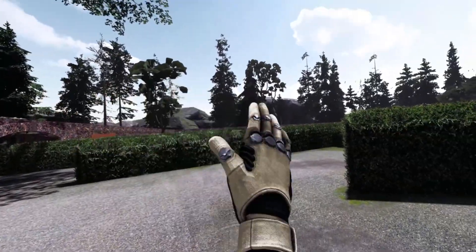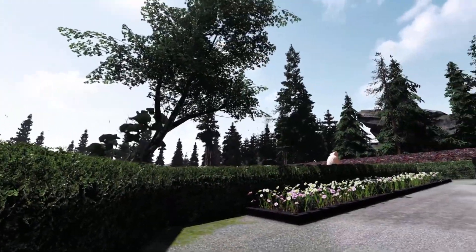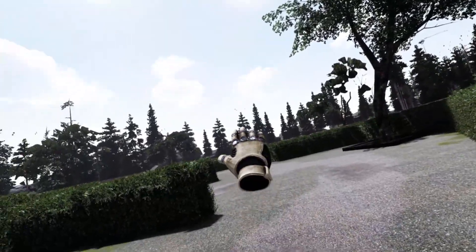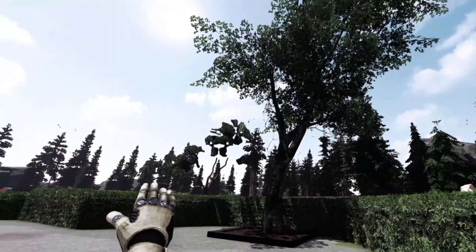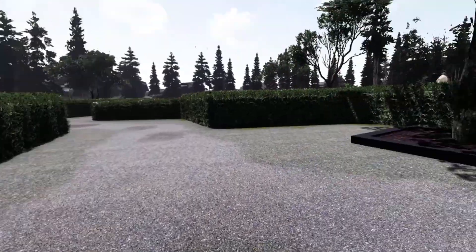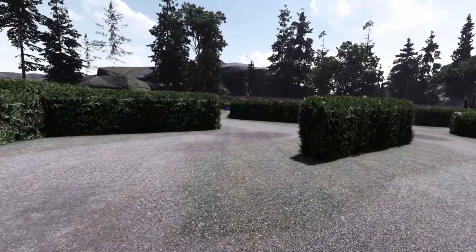With the trees I noticed a lot of pop-in issues. Before I had it on DX11 it looked very weird, especially at the top. That tree over there looks like it has four floating things above it — I have no idea what that is. That must be some kind of visual glitch.